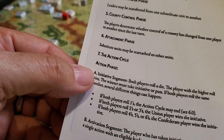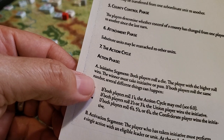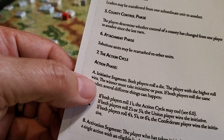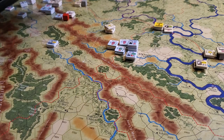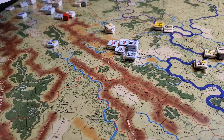The action cycle is interesting because these initiative die rolls — if you roll double ones, that's bad for the union and can potentially force the end of a cycle, but it can also force cohesion checks. A cohesion check means that for every division or brigade not within three hexes of a rail line — and wherever the rail head is, you need to be behind it — you must also be within eight hexes of Sherman.